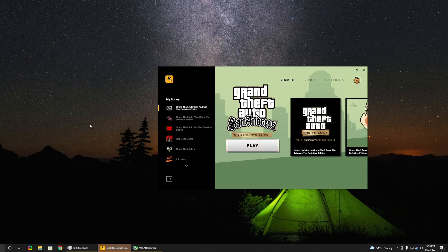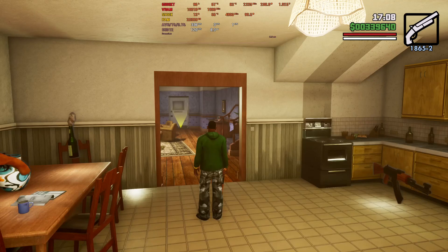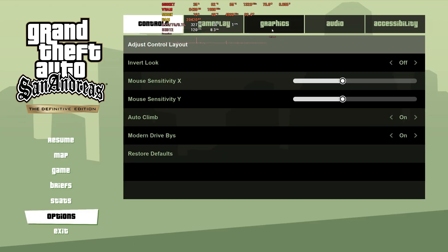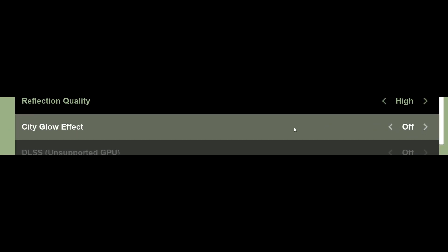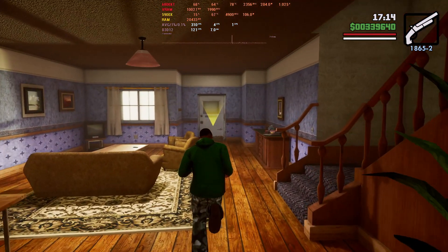I found a fix on Reddit — I'm going to link it in the description, so go upvote him. The fix is surprisingly simple: all you have to do is go into graphic settings, scroll down to City Glow Effects, and turn it off. After that, the game should not crash on DX12, at least for newer Radeon cards.